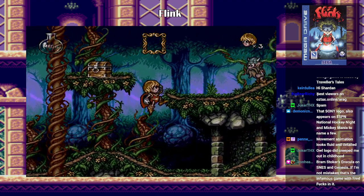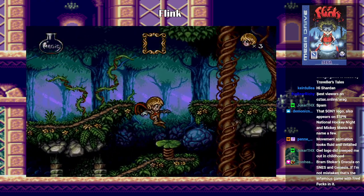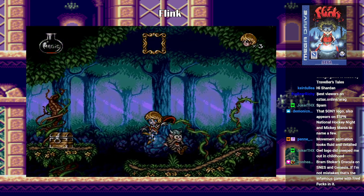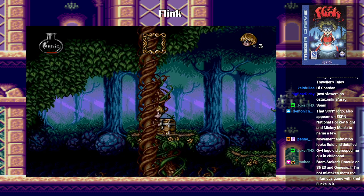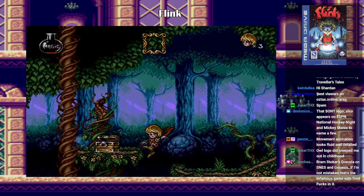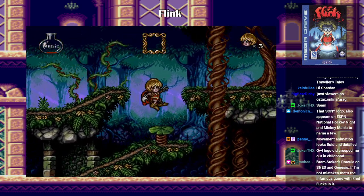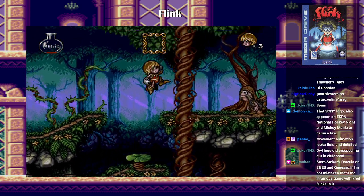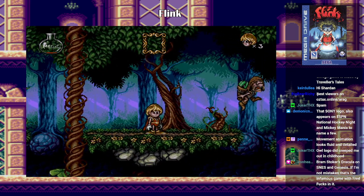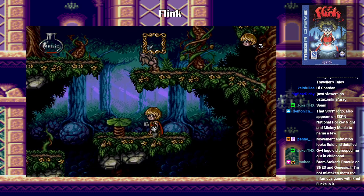Oh, treasure? I need to go get that. So trampolines work where you just have to hit the jump button when you're on them? Okay, that's how you open the chest. I think that went to my magic vial. Look at how angry he is. There was something down there.